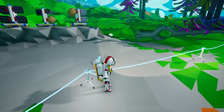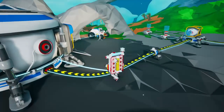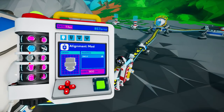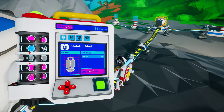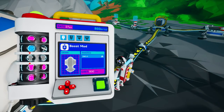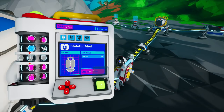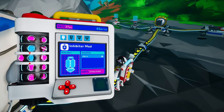When you get the inhibitor mod you can color-code your storage. I think we do want to go for a mod — that's pretty fun. We've got enough to get a mod of some sort now. Terrain analyzer and inhibitor mod — I guess we'll go with the inhibitor. I'm keen for the inhibitor.